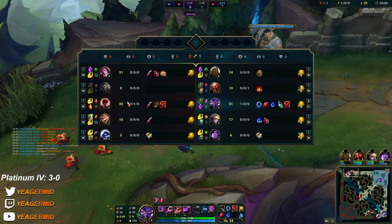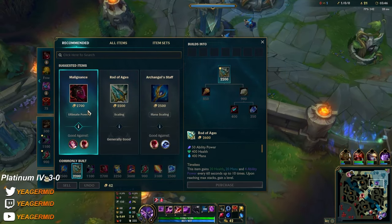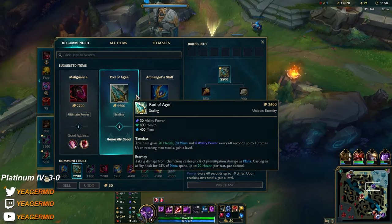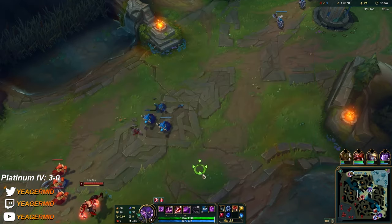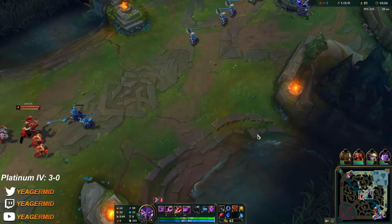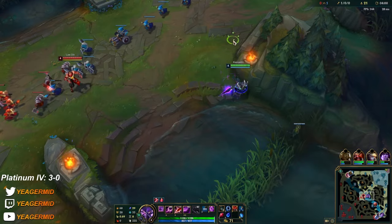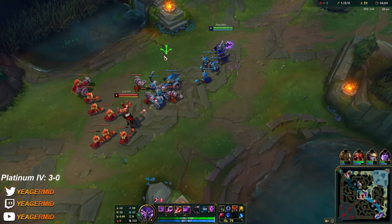And even against assassins. The reason you don't buy Rod of Ages as a first item every game is because it takes too long to get your actual items — it slows everything down. So you get either the OP item first, or you get Rod of Ages, which is also pretty OP but scales a bit slower.